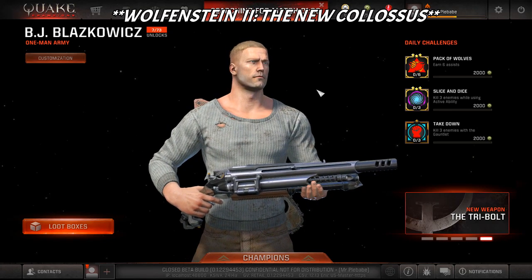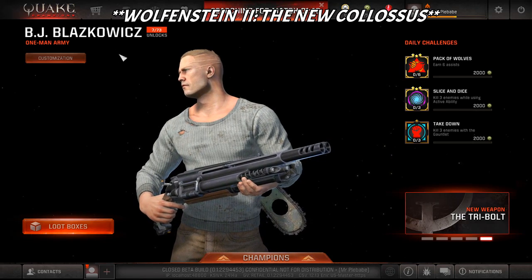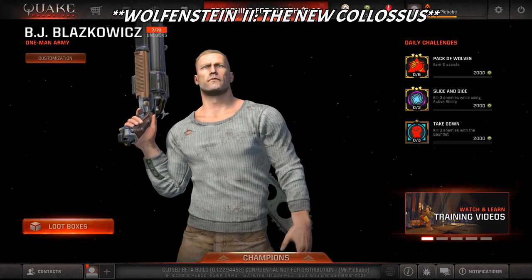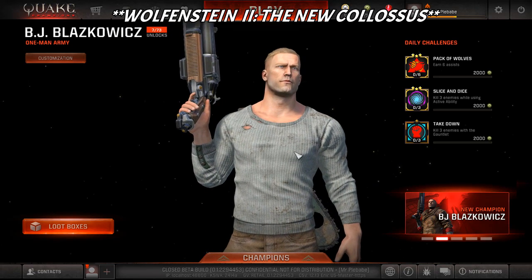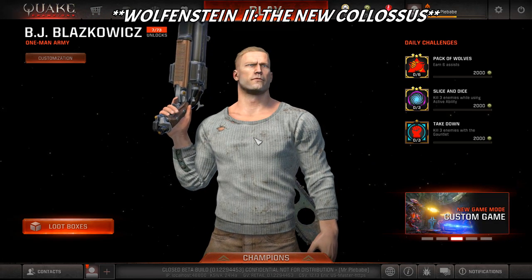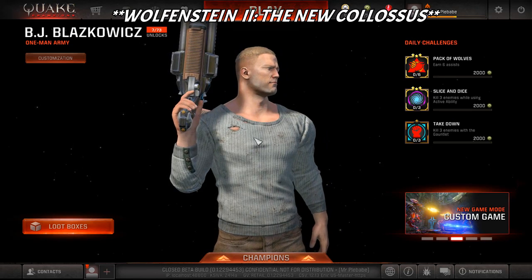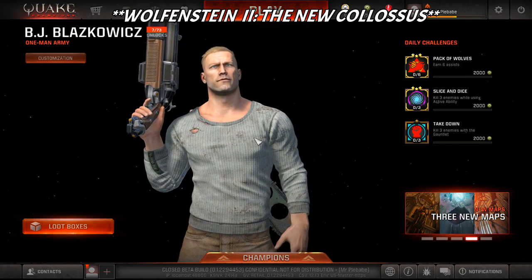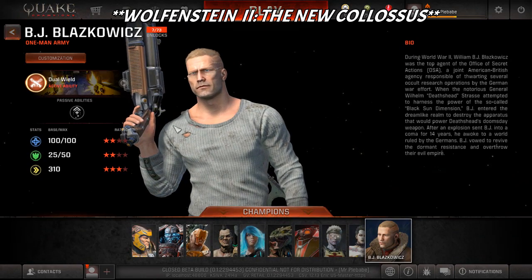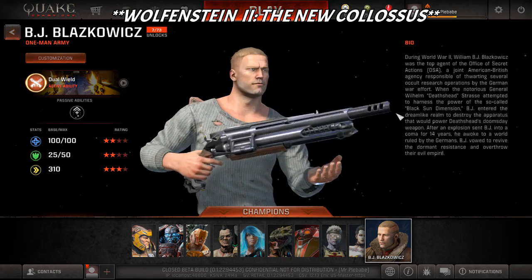What is going on, it's your boy Mr. Plebe, welcome back to another brand new video. We are sitting here in Quake Champions at the main menu checking out the new BJ Blazkowicz One-Man Army playable character. It just got released today or yesterday - during the E3 conference they announced Wolfenstein: Shadow Colossus, a new Wolfenstein game, and this is the main character. I had about a thousand shard points so I thought I'd show off what his character looks like.